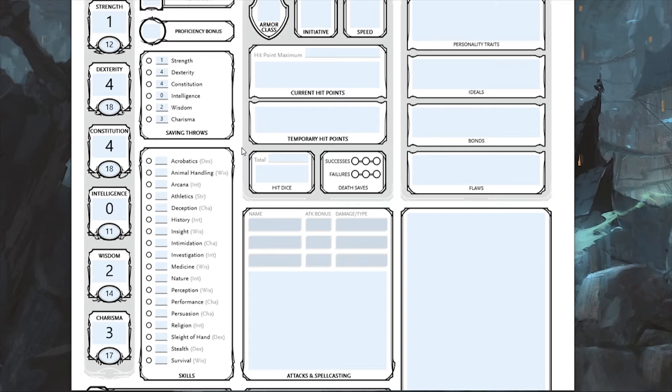Now I'll fill in my skills. I have proficiency in Dexterity and Charisma. With a proficiency bonus of plus two, the Dexterity modifier becomes a plus six and Charisma becomes a plus five.